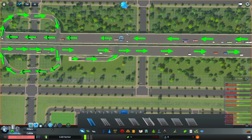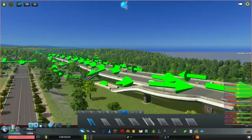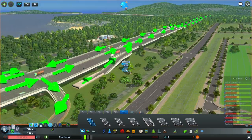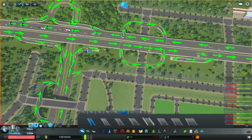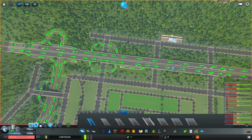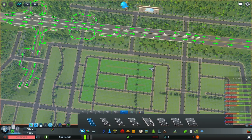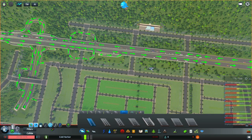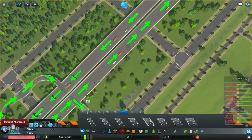Now we come to the issue of this one remaining on/off ramp. I don't see any way to deal with it unless we make just like an expressway — but then anyone coming down this way has to exit here or go all the way to the other side. Actually, is that a bad idea? I don't think it's that bad of an idea.